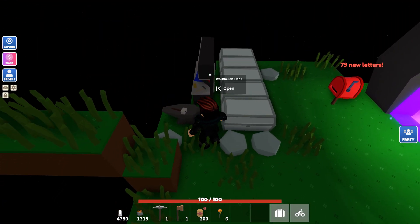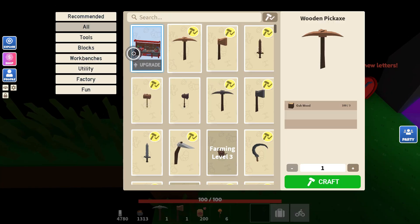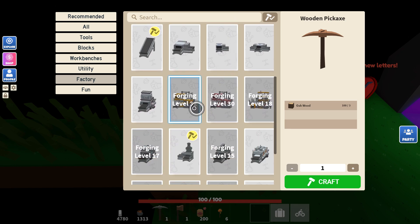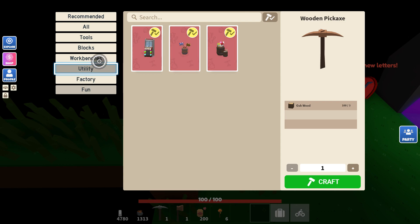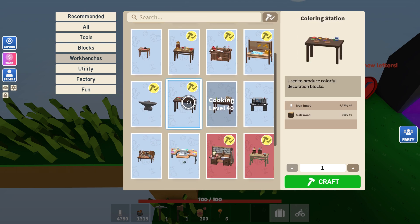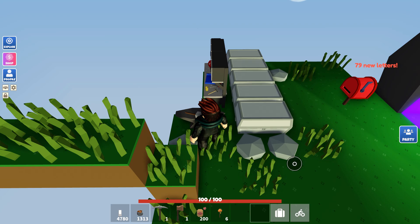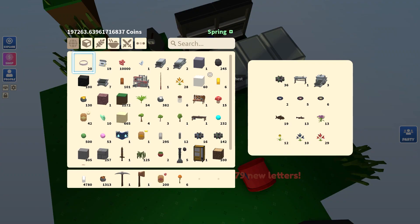Okay, I got problems. Workbench tier 3. Is that good? I don't know. Factory forging level 40? I have some of this stuff. It's kind of crazy. Utilite workbench. Cooking table. Furniture. Animal. Maple workbench. Maple wood. Do I have any maple wood? I feel like I got it somewhere.